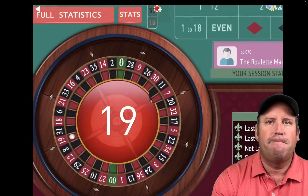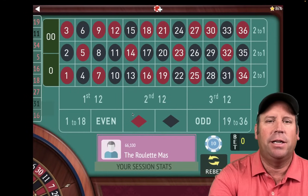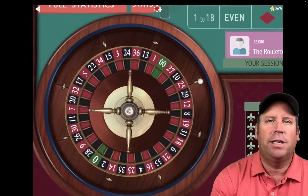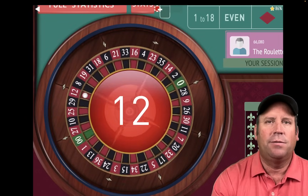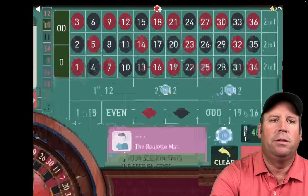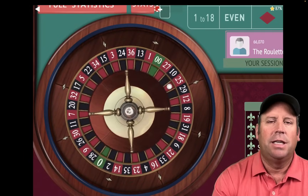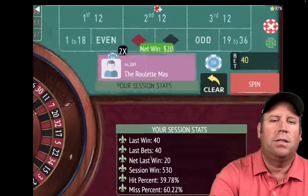That's a 19 red — that's a win. We reached our next profit goal of $500. Now we're going to try to get to $600. We'll be on first and third, leaving the last one out, back at $10 reset. That's a 12 red — that's a win, so we go from $10 to $20 on second and third. That's a 31 black — that's a win. We're at $530 trying to get to $600, going from $20 to $30.